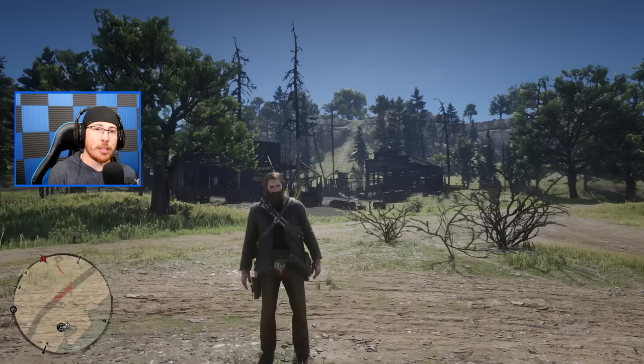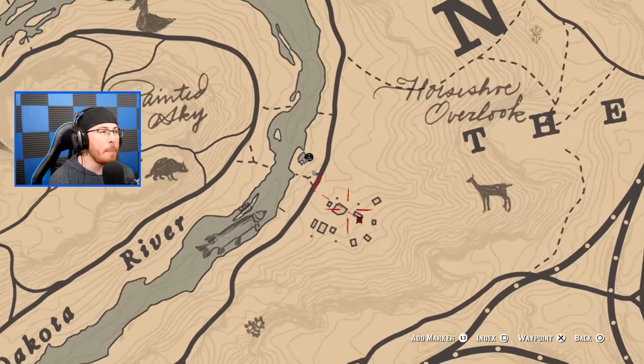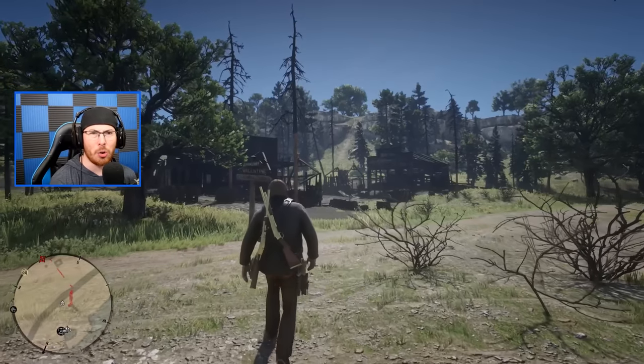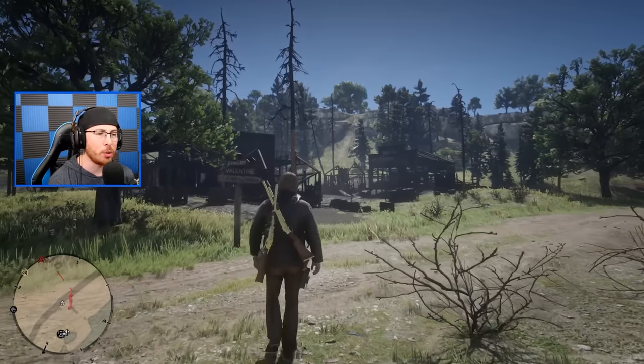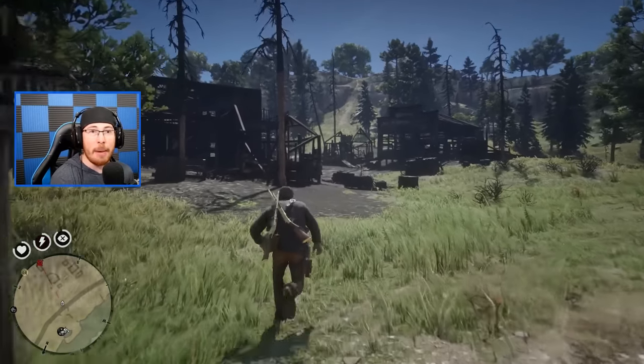First thing you want to do is open up your map and head straight to this location right below Horseshoe Overlook. Now, this spot was used by a lot of you to duplicate gold bars. I'm not really sure what's going on with the whole duplication and cheating trend right now in Red Dead Redemption 2. Personally, it's not my thing.